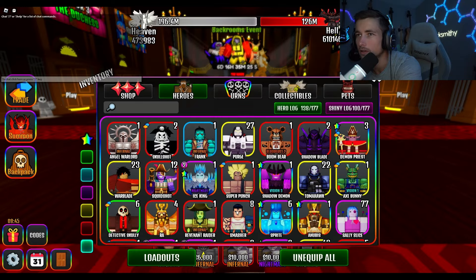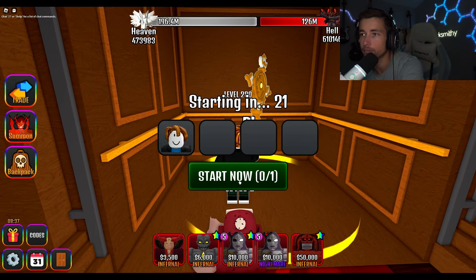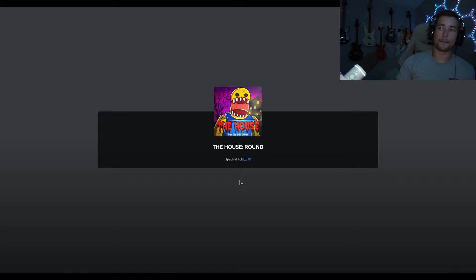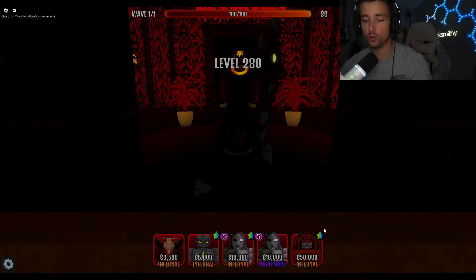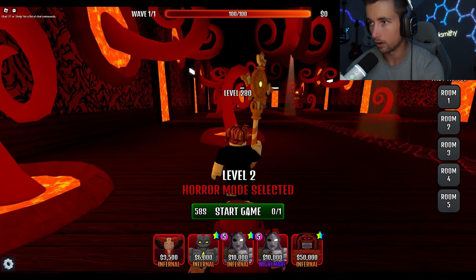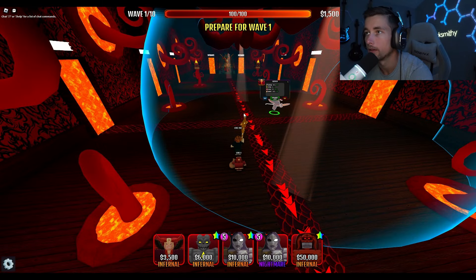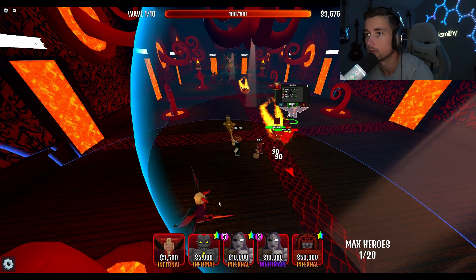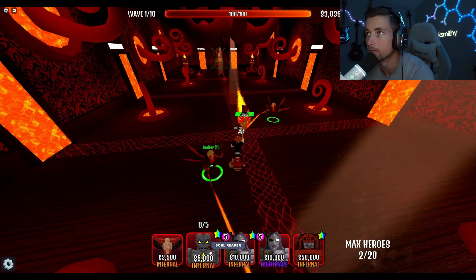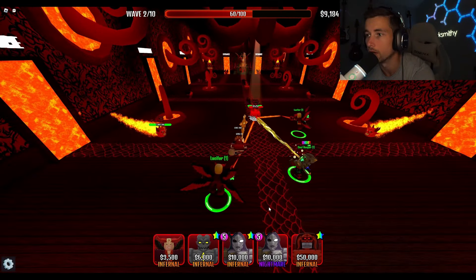Yeah, this is weird - he has way more damage. Maybe this dude is partially AoE, I don't know. We're gonna find out. Let's take him to Floor 7, see what he's capable of. Difficulty 1. All right, all I can put down is you figures. Sorry but Lucifer is not that good at level one - goodness gracious. There we go, a few guys are gonna slip through but whatever.